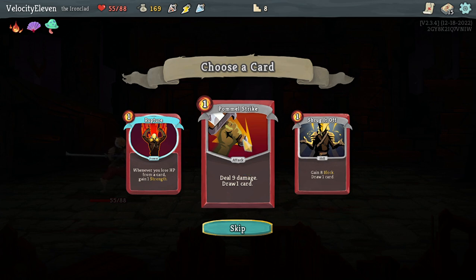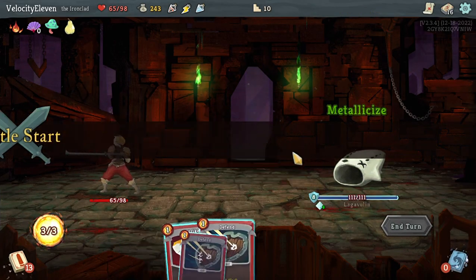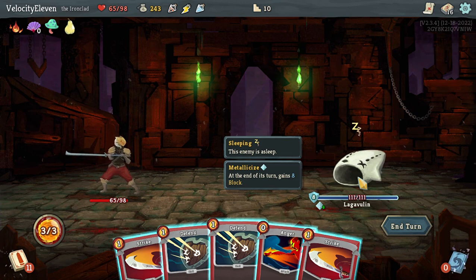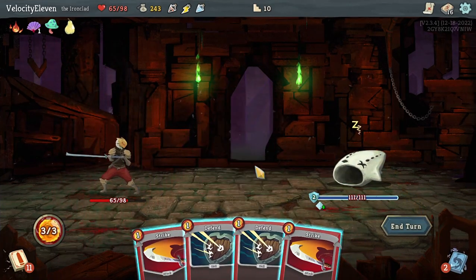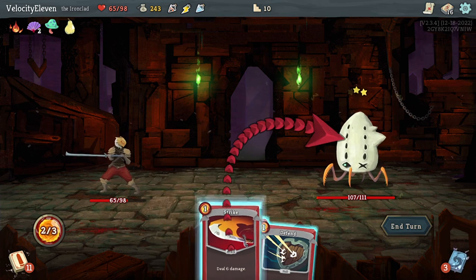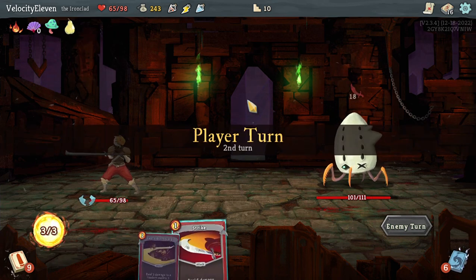Pommel Strike Plus - deal nine damage, draw one card. There's a relic that increases max HP by 10. This is a big enemy - it's asleep, and each turn it gains block. It's not doing anything right now. If I Anger it, it probably will wake up. Metallic sizing wears off. That gives me some block. The three-attacks-for-four-block is really neat.